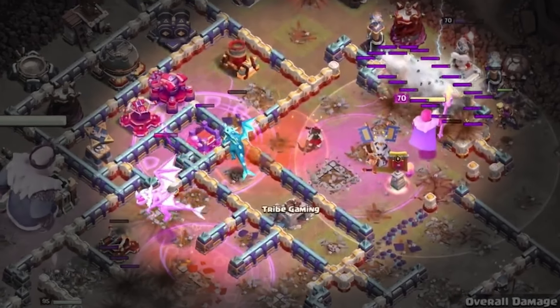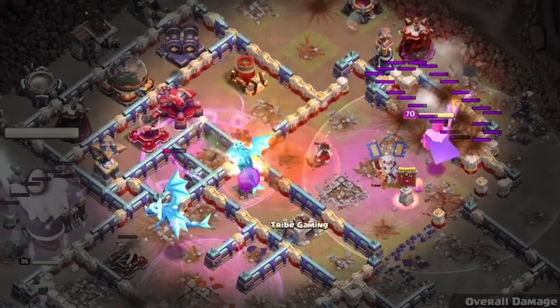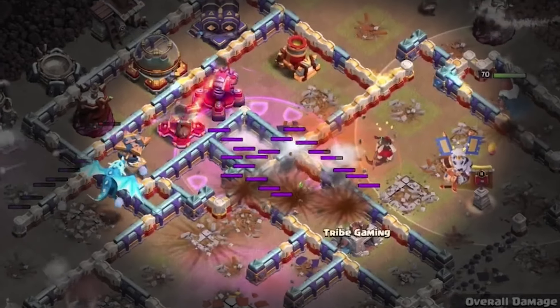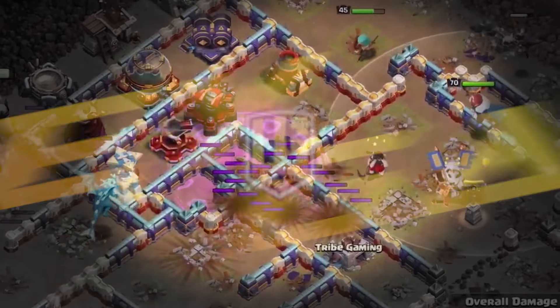In the current competitive meta, players are seeing lots of double perfect wars, so they have to win on the fastest time. One of the ways they're doing that is using Electro Dragons. Let's take a look at a couple of hits.